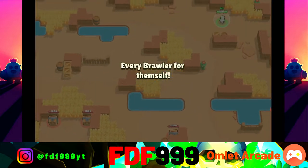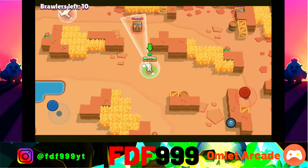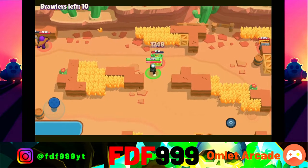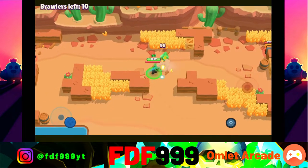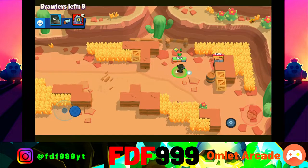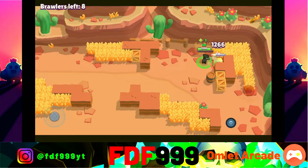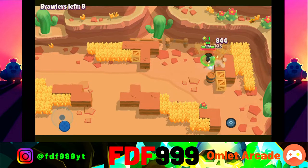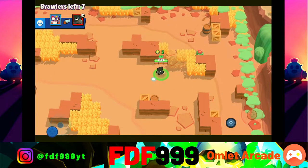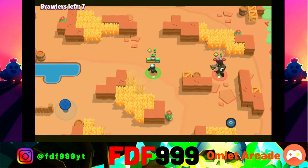Hopping into the first game with Crow — we're going to be facing a Primo right off the bat. You basically just want to survive and get the highest possible placing because that gets you the most points. If you guys have any other challenges you want me to do, let me know in the comments because challenges are really fun.